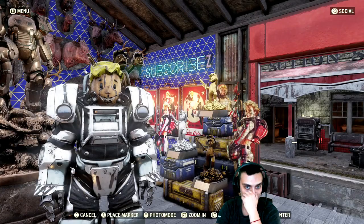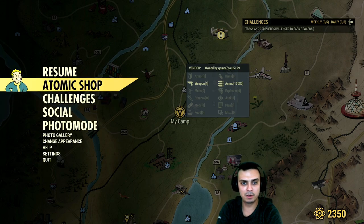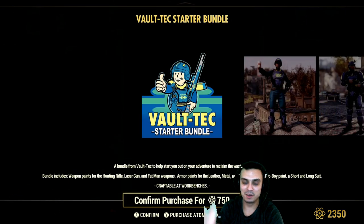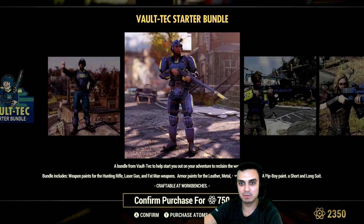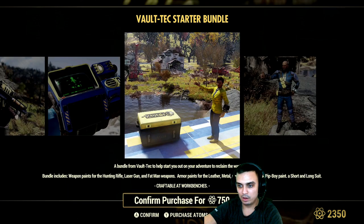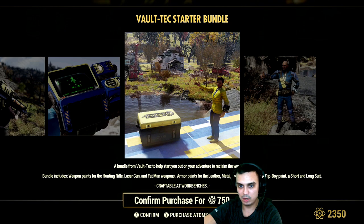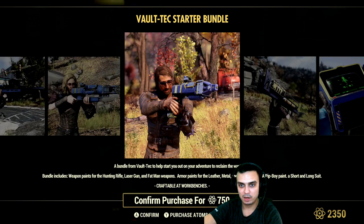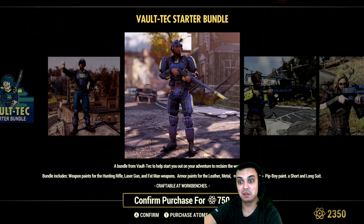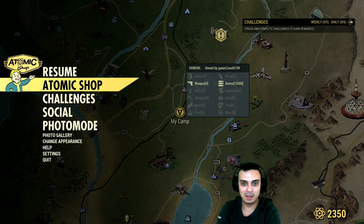Let's navigate to the atomic shop. I apologize for not covering it for about two or three days — we didn't miss out on one bundle, it was a Baltic bundle. Today we also have a Baltic bundle, right here for 750 atoms, and you get all of this: weapon skins, Big Boy long and short suit. You get the suit, not the stash — that's all you get.